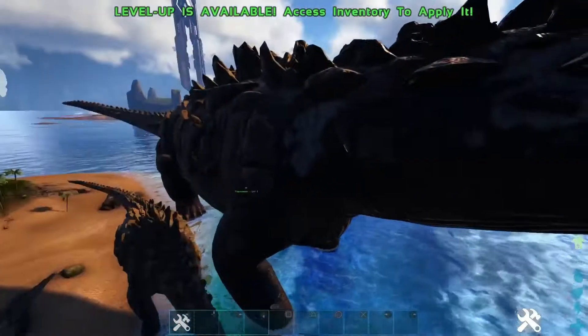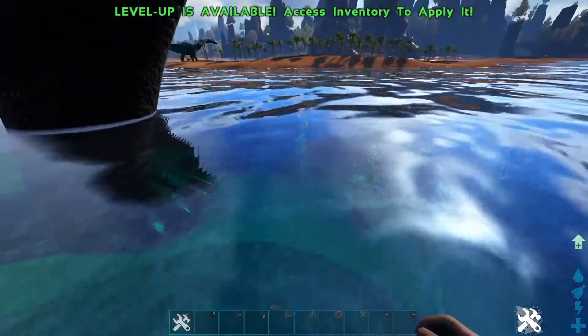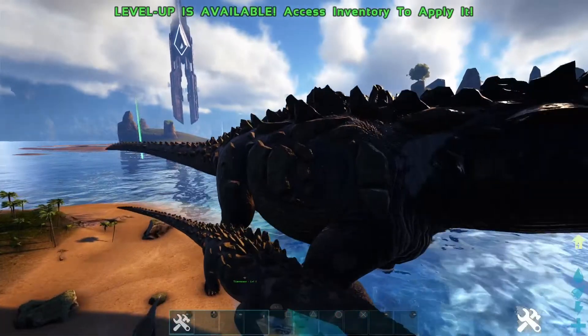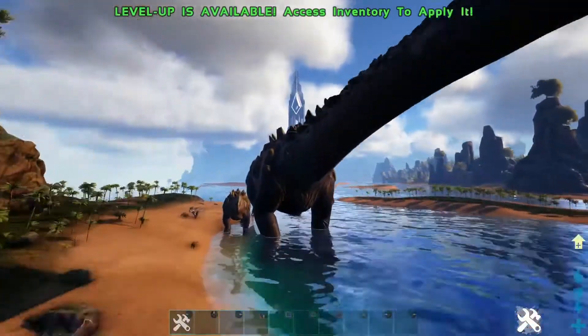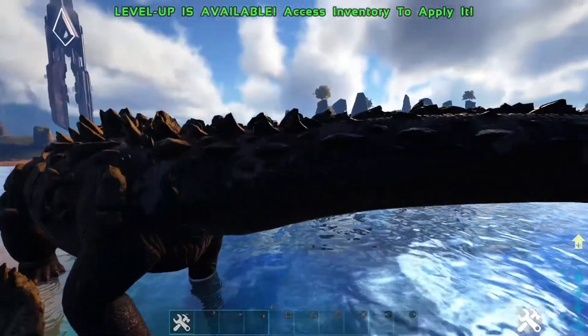Another issue we're going to have is that this titanosaur still has the same hitbox from its original size, and kind of the same render distance. So even though it looks big, if you're far away you don't really notice it. With creatures at this size they'll start not rendering when it seems like you're super close, but you're actually super far away from them.